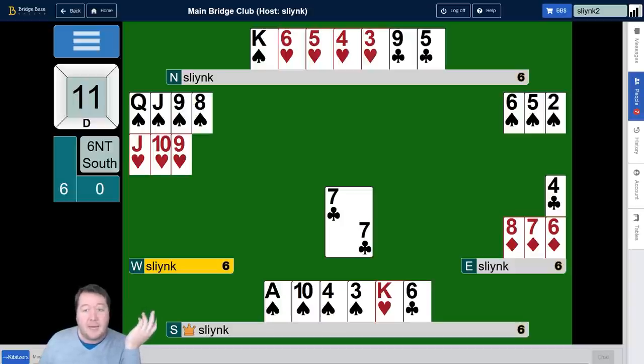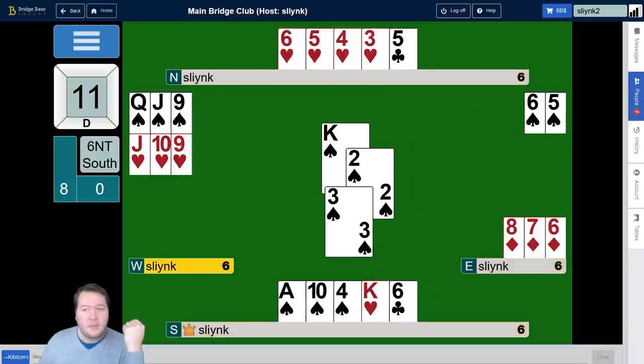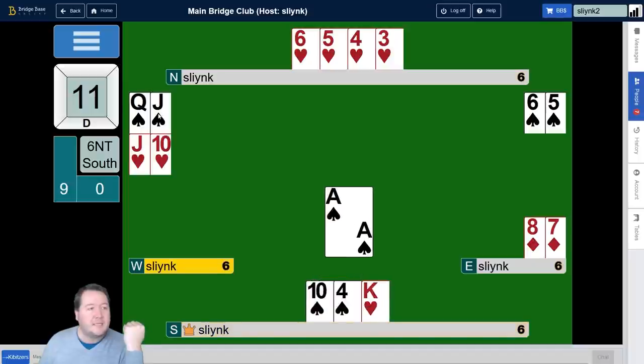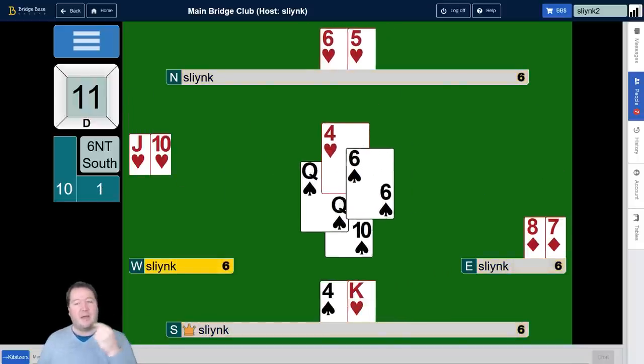If they choose to throw spades, we want more entries to the south hand. So we unblock the nine now, winning that first club, and then we can take the king of spades and come back down to the six of clubs. They can throw a heart away — they know they're not useful — but at this stage we just play ace of spades and give up a spade at this final time to the West player. Then they have to play a heart back to us and our final spade is a winner.